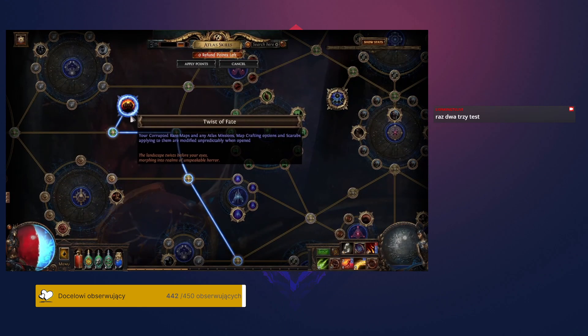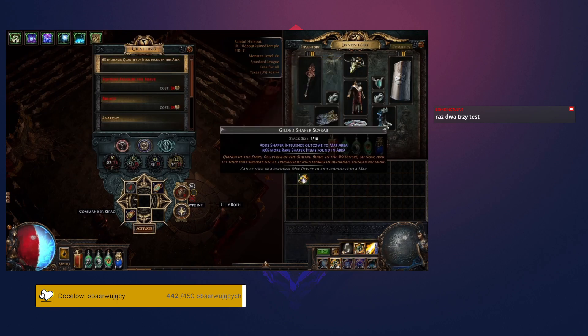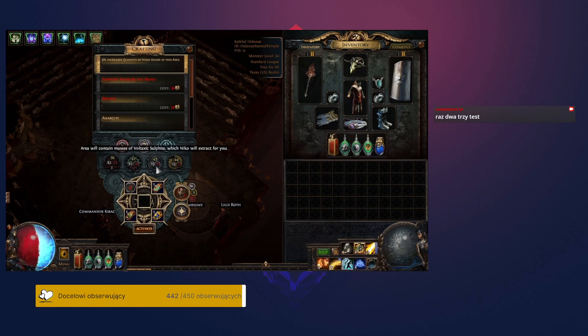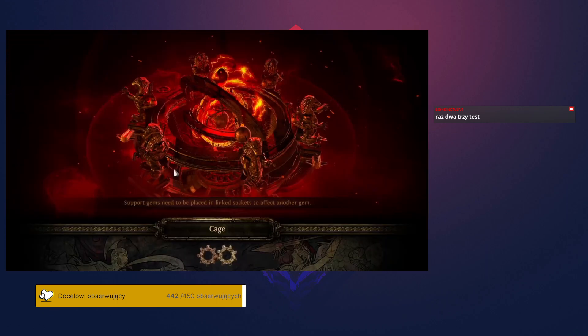The Twist of Fate keystone changes the behavior of corrupted rare maps in unpredictable ways. Upon entering a map, you may be sent to an alternative map of the same tier with randomized modifiers. All of the master missions, scarabs, and sextant crafts applied to the map will also be randomized. This process will not pick an outcome that was already on the map, so it always shifts to a new property. This means you can play all of the scarabs, master missions, and maps that you enjoy, and any leftover ones can be randomized to new outcomes. This may have some interesting economic consequences with players feeding bad scarabs or maps into the Twist of Fate lottery.